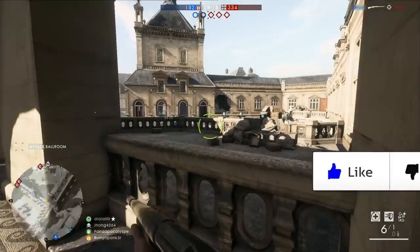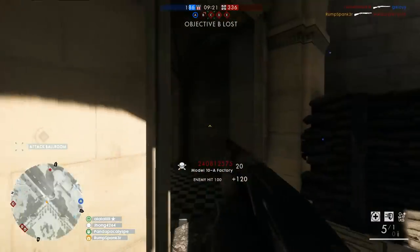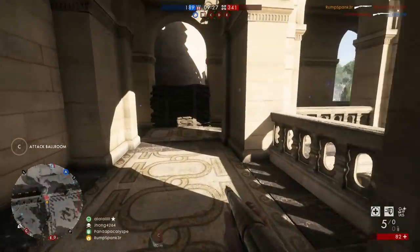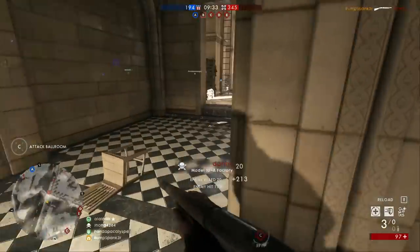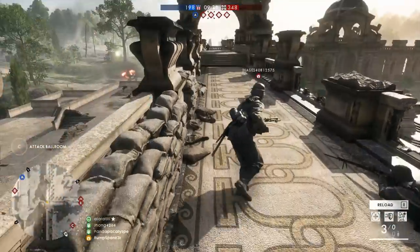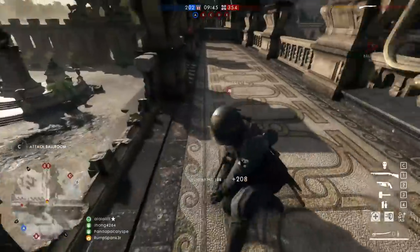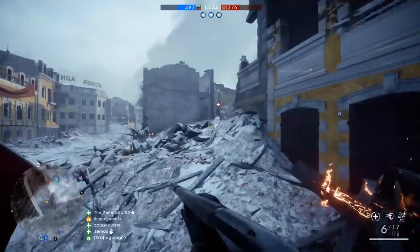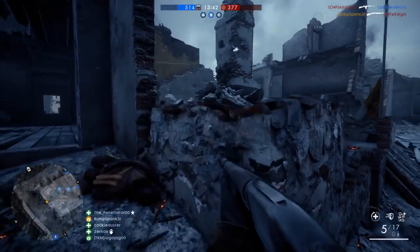When using shotguns, keep the enemy as close as possible. Play close-quarters game modes like Front Lines, Team Deathmatch, or Domination. You can play Conquest but only on tight maps like Amiens, or for DLC players, Fort de Vaux from They Shall Not Pass, or Tsaritsyn from In the Name of the Tsar — great maps with lots of close-quarters fighting around tight areas. Stay focused on those maps because shotguns shine there.